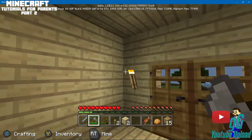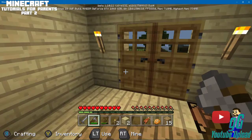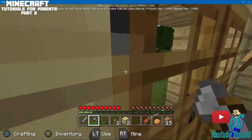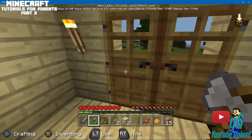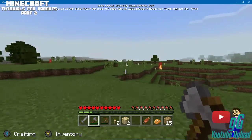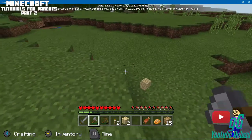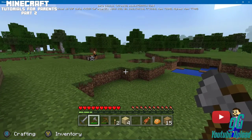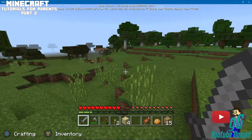That's basically Minecraft — that's the first night, that's what you do to survive. You could have gone out and fought, but I'm gonna wait until I hear things catching on fire. Alright, let's go out. See — they're on fire, they're all going to disappear now. Skeletons can actually still shoot you just before they disappear. That one right there is stuck in the water — and that is a zombie.